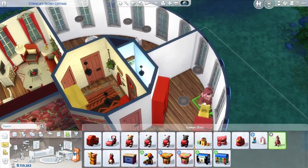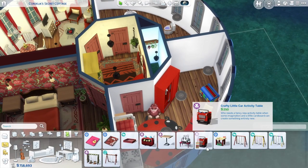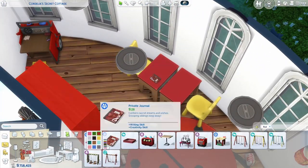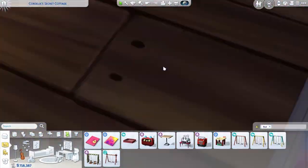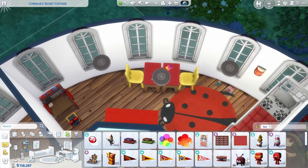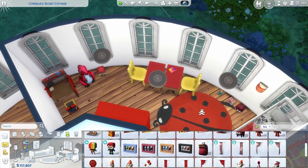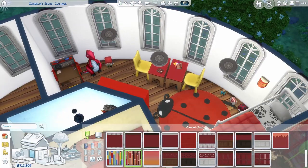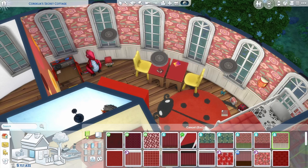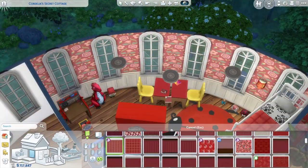Now we're onto the kids room and I tried to find as many red toys and stuff to put in because I wanted to keep with the theme of red and white. But as you can see, I put some yellow chairs in there. The kids room is like red, white, and a bit of yellow just to give it some more color - most kids rooms have more color than the other rooms. I went for the Cottage Living wallpapers.